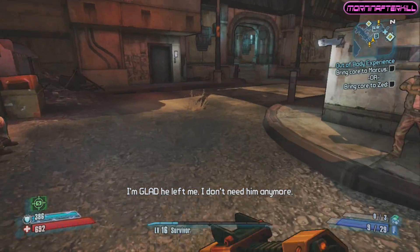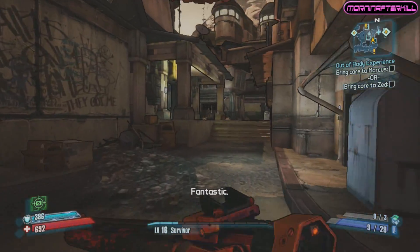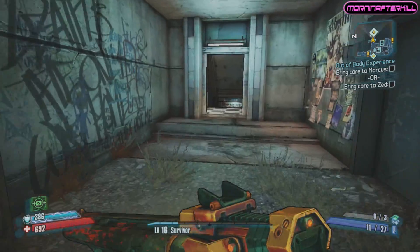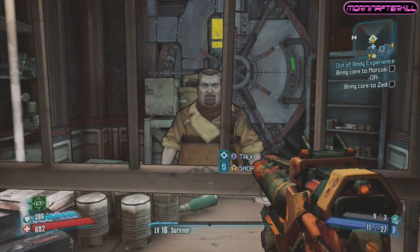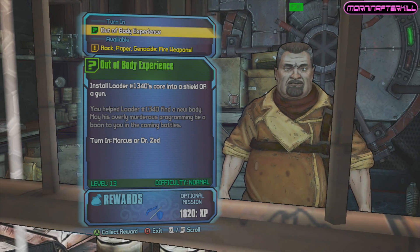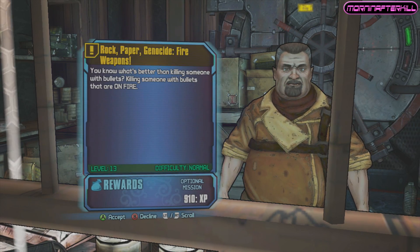You can either take him to Zed for a shield or Marcus for a gun. I chose Marcus for a gun, because I mean — it's a talking shotgun, who the hell doesn't want a talking shotgun? I'm gonna leave this video out with some footage of him talking while we're fighting. It's kind of funny, kind of annoying, but I don't think I'll ever get rid of him because he's pretty sick. My name is Jay more than afterkill — I hope this helped. Make sure you guys rate, comment, subscribe, and I'll see you guys later.